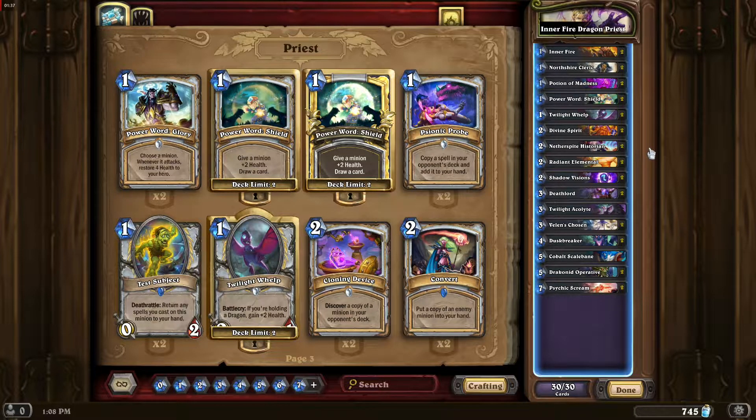Against aggro decks you will have a pretty straightforward game where you are just trying to survive early, and then we have a stronger mid and late game and take over from there. Against control, we don't really care too much what they do — we just go on with our own plan, and that's the Inner Fire Divine Spirit combo.